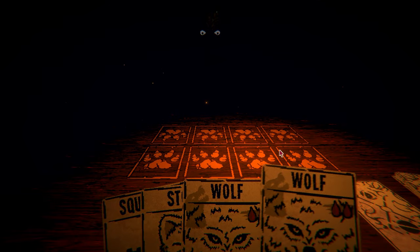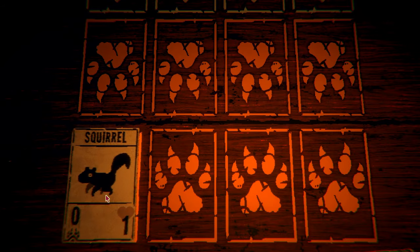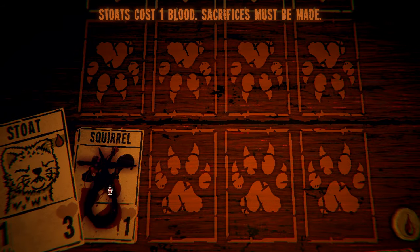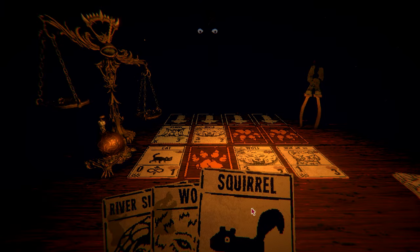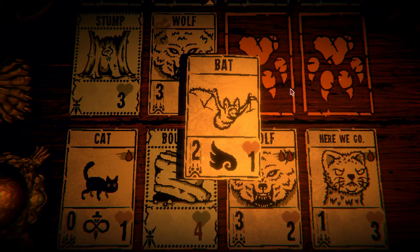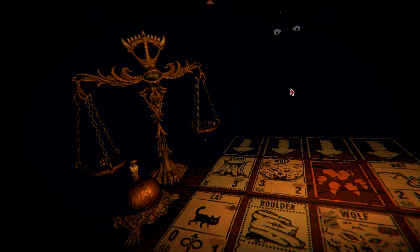With this simple introduction, we're launched right into the tutorial. For the most part, players who have an existing familiarity with card games like Magic and Yu-Gi-Oh will feel at home. Most creatures require sacrifices, but you can always choose to draw a free squirrel at the start of your turn in order to fuel your larger cards.